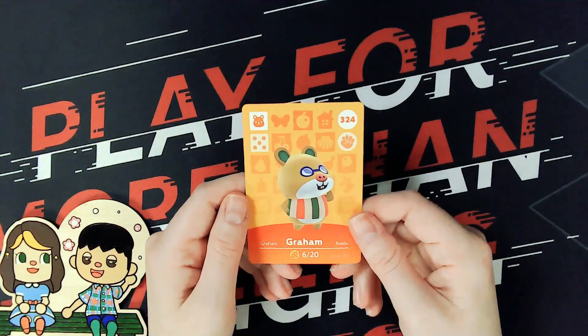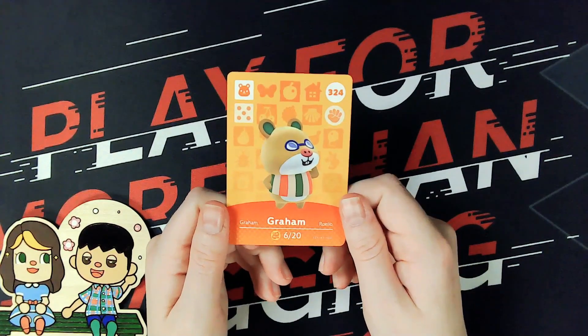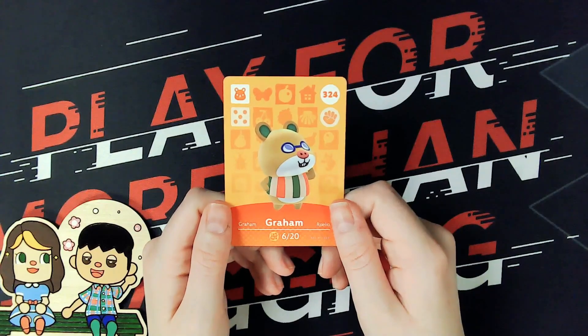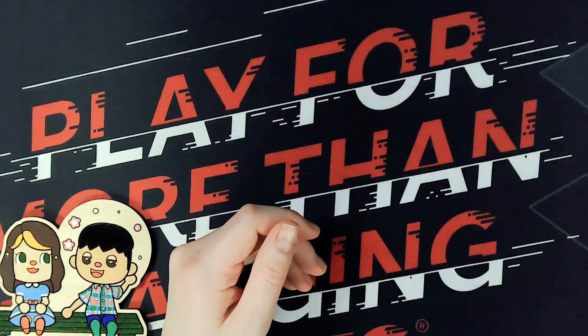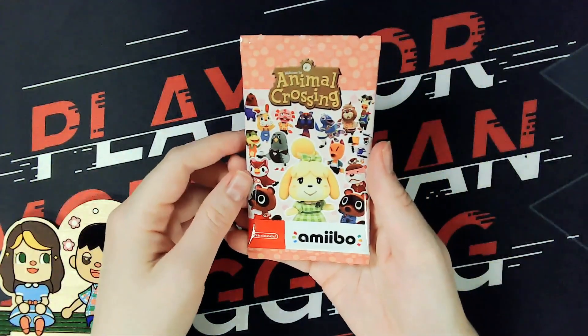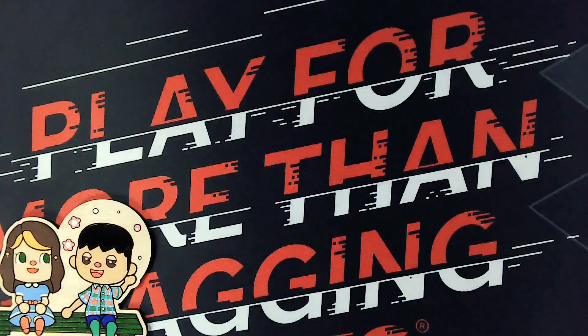Graham! We can add him to the nerdy kids. This is the character I was thinking about in the other amiibo video where I was like, the nerdy hamster — I couldn't remember his name. It was Graham. Pretty good. Pack number three, and we haven't had any duplicates so far, so hopefully we don't jinx it.